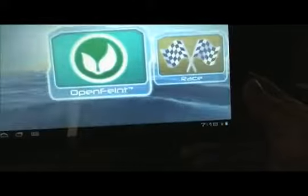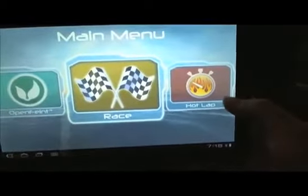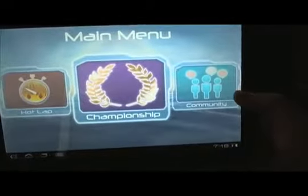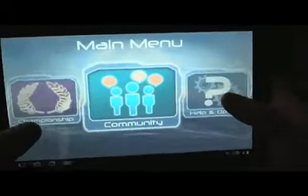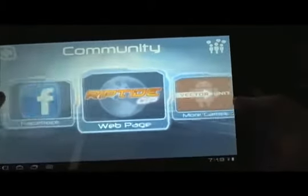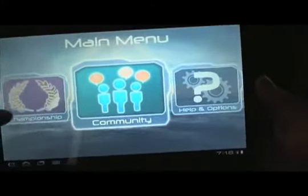We have a few different race modes: Race, Hot Lap, and Championship, and then a couple of other tabs for Options. The Community tab is just some advertising for the developers of Riptide GP, Vector Unit, that they put up there — so if you're a fan, you can go and see what else they've got going on.